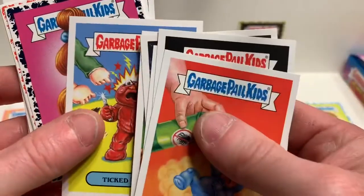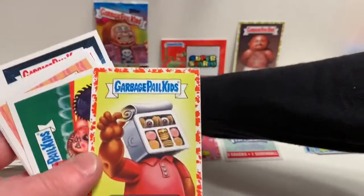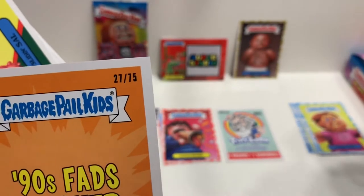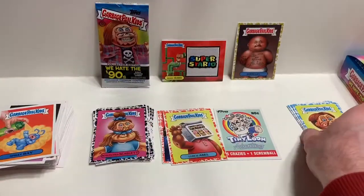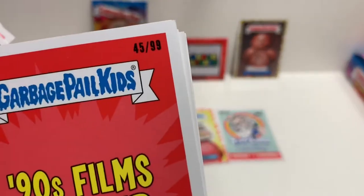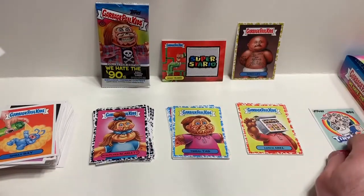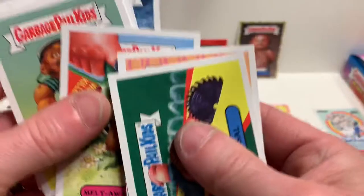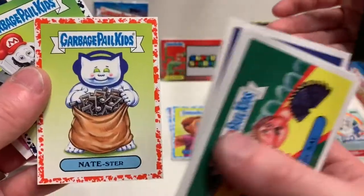Remember the Tickle Me Elmo? I love Tickle Me Elmo. There's a bruised parallel. The red ones are numbered parallels, they're out of 75 - this is 27 out of 75. Are the bruised ones numbered? No. Are the blue ones numbered? Yes, the blue ones are out of 99. So we have 99, 75, and then those. The golds are out of 50. There are yellows but I don't think the yellows are numbered.